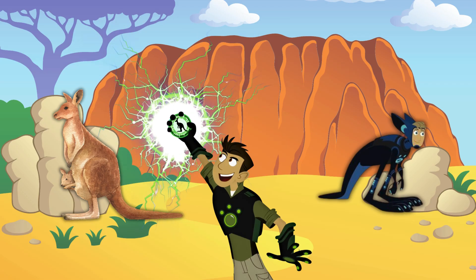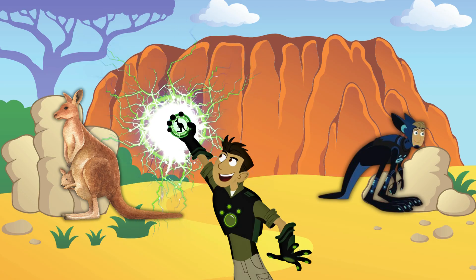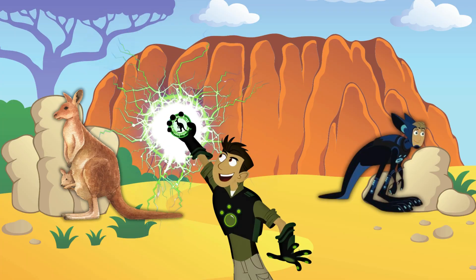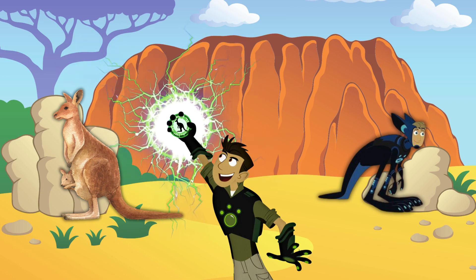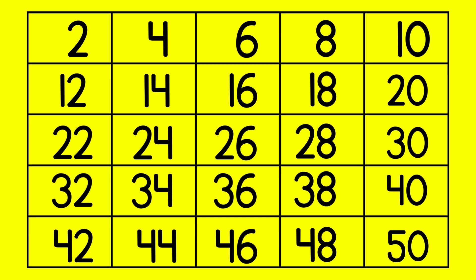Activate kangaroo creature powers. Oh my goodness, I'm looking at a mob of kangaroos. Kangaroos are excellent jumpers. Each time we count a number, you will jump in one place right next to your spot. Alright kangaroos, everyone get ready.